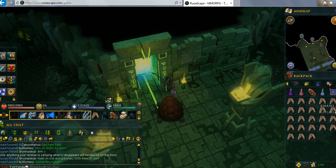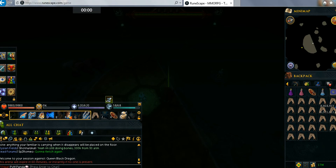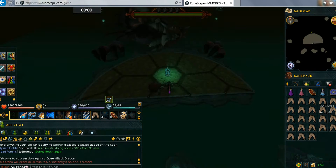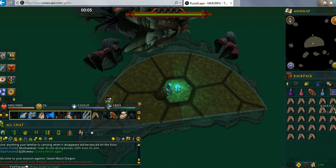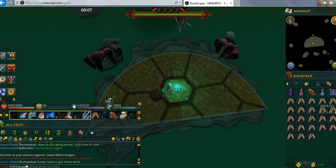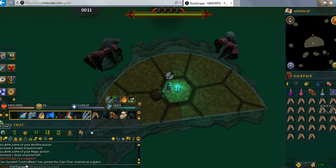Alright, let's go in. As soon as you get in, there's like a 30-second window where you can pot up. Drink your Super Magic Potion, put on Protection from Range, and get ready.